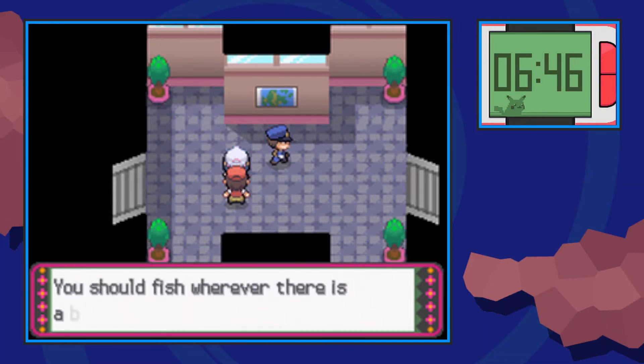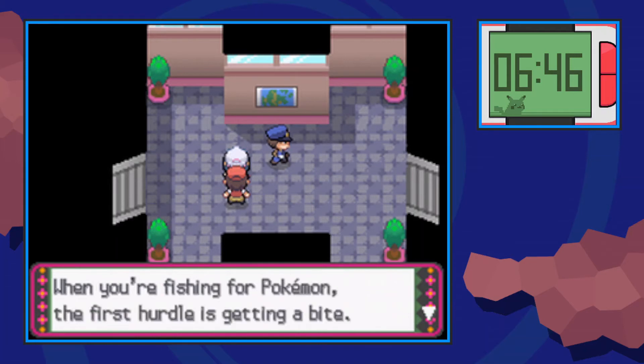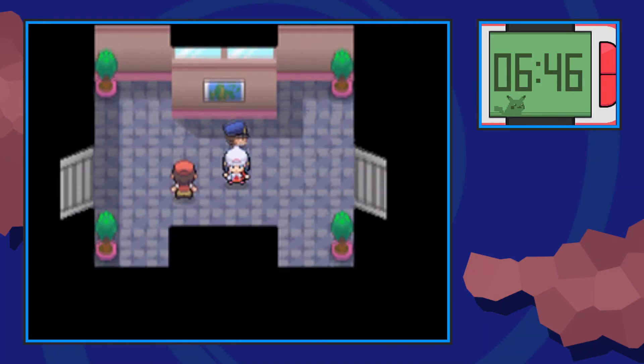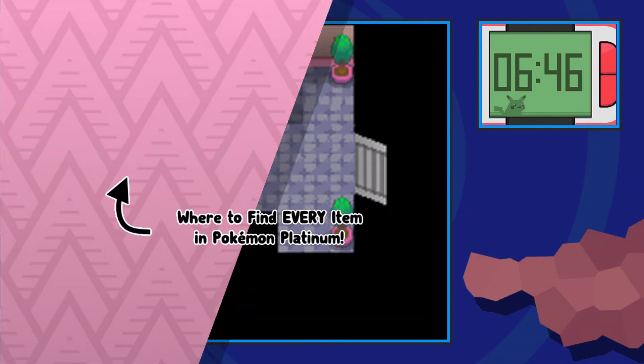The old rod is a rod you can use to catch some Pokémon — lower tier typically — all across the Sinnoh region. That's how you get the old rod in Pokémon Platinum. I hope you enjoyed the video, and as always guys, Techno's out.